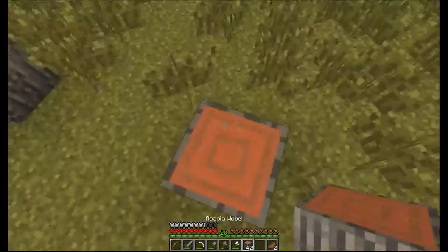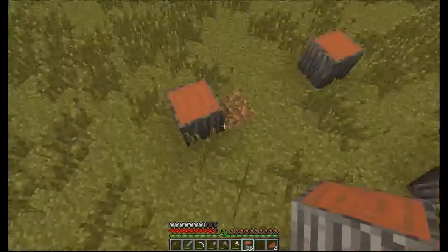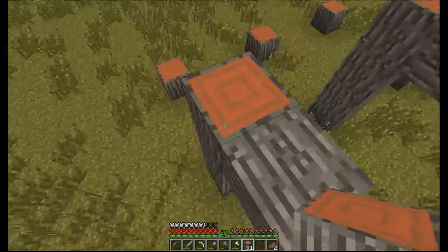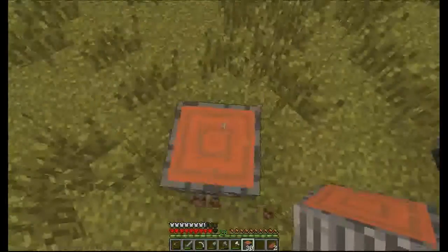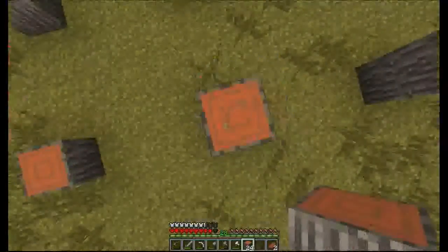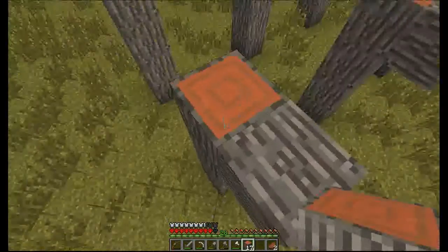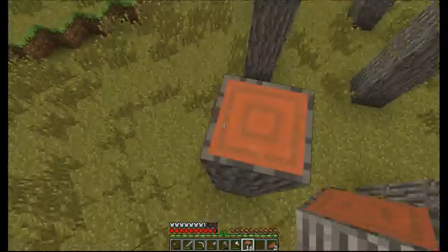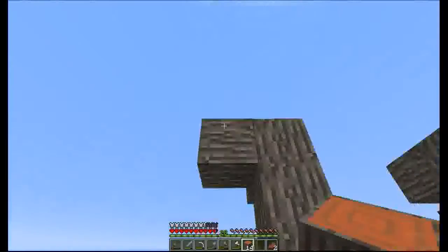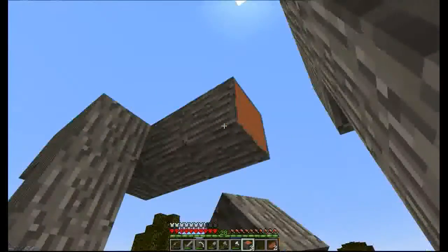I do not have a lot of food; I should get some from my base later. I might move my base — I mean the chests in my base and everything else — to this house right here, because it's way easier to find. It looks better. I prefer living in a house than in a cave.